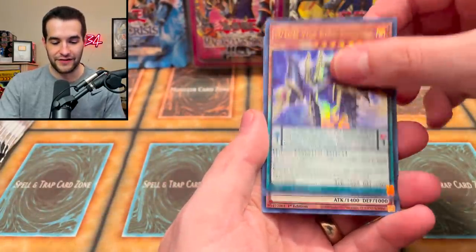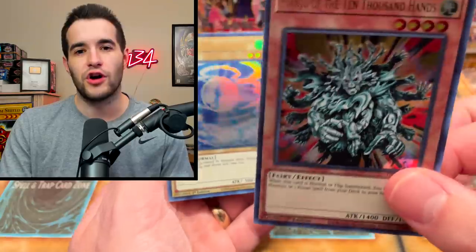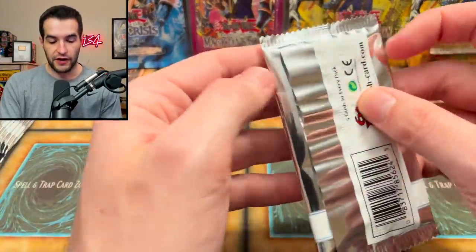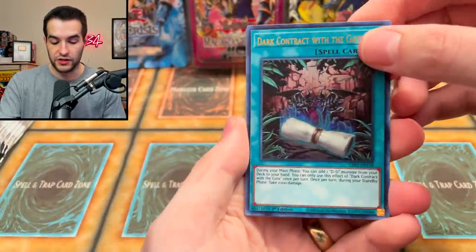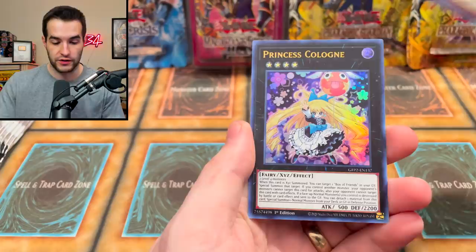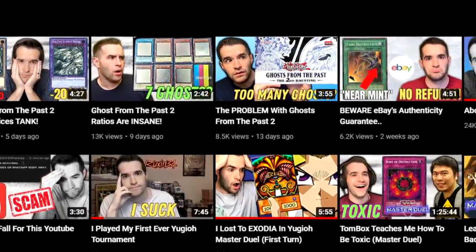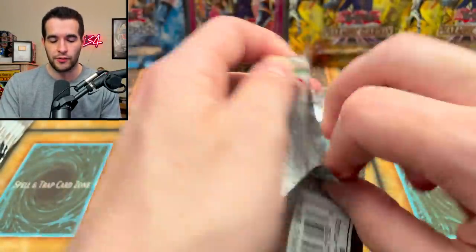We're doing really well so far. DDD Vice King Manju — good card. This actually was one of the least pulled cards out of our packs. If you guys want to support the channel, especially recently with Ghosts from the Past 2 and subscribing, it's been really great. Also, if you guys haven't heard about the extra videos I'm doing on Rux and Live, it's my second channel — go check it out. I post every three or four days there.